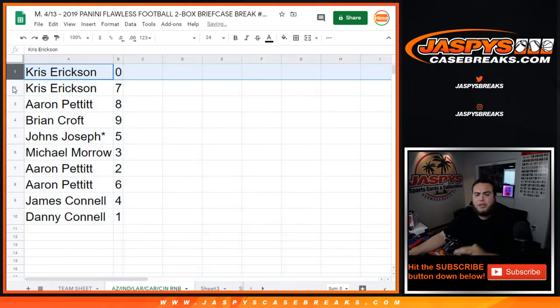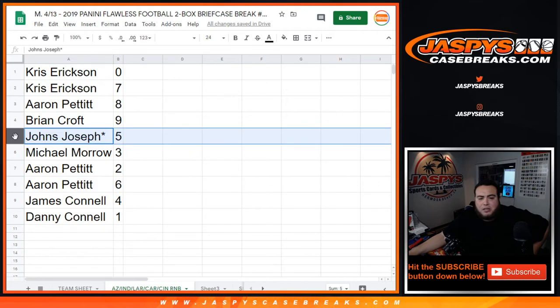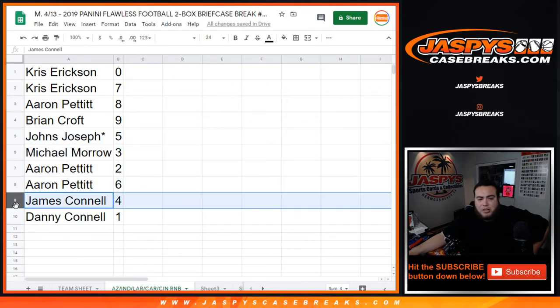Chris, you have zero, so any and all redemptions for these teams. Chris with seven, Aaron you have eight, Brian with nine, John's five, last ball Mojo, Michael with three, Aaron with two and six, James with four, and Danny — any one-on-ones for these teams will be yours.